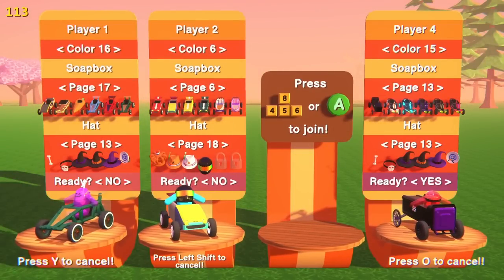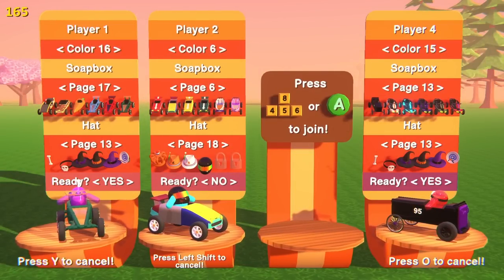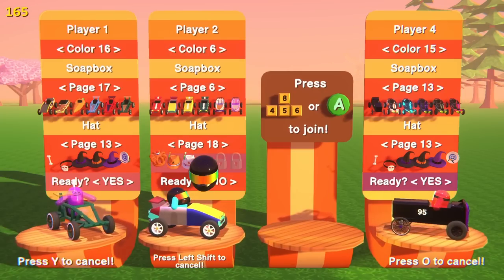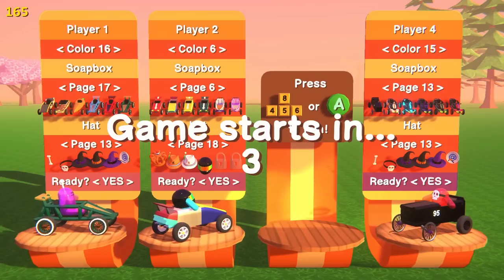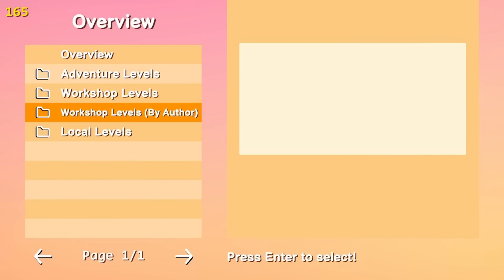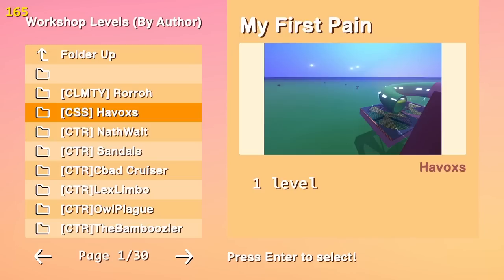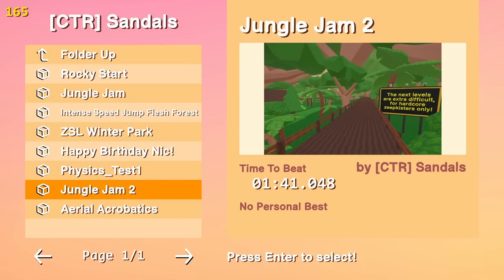Are you guys ready for my track? I'm so ready. Alright, me and Cosmo need to ready up. I think I still need to choose the track. What are you guys saying right now? This is hilarious. We're just watching you slow down, watching the screen. Alright, I actually just wanted to get you guys to play Jungle Jam 2. Okay, sick, let's go.